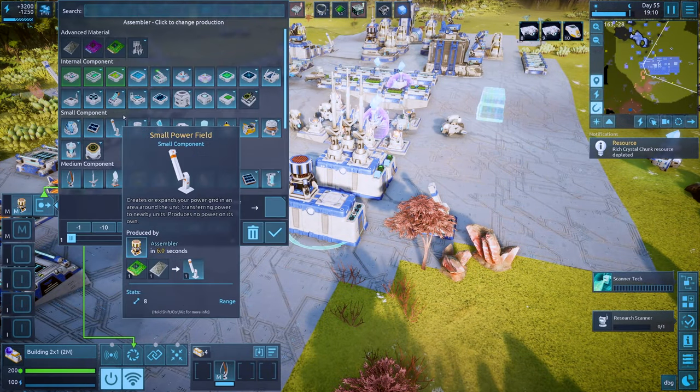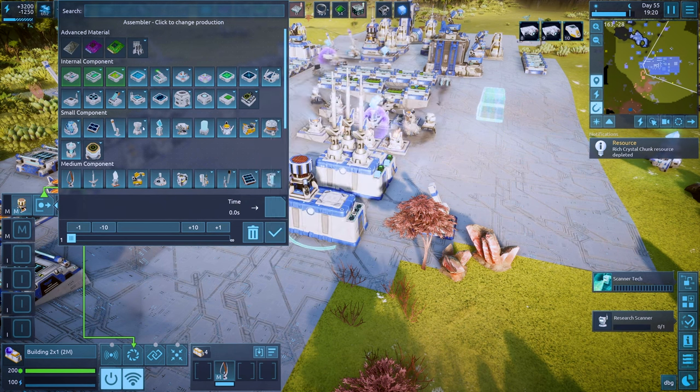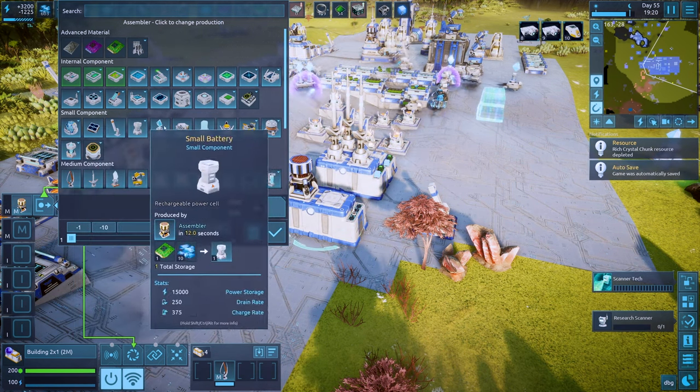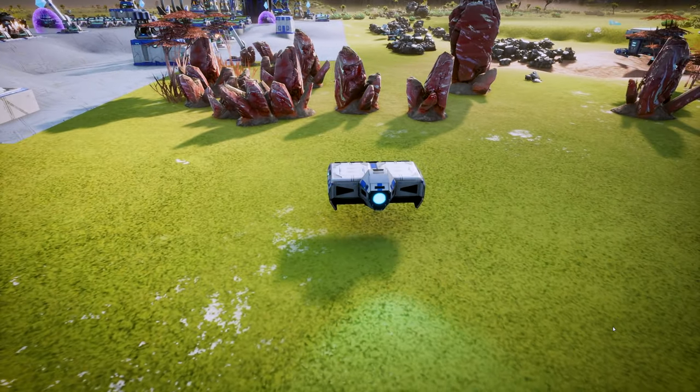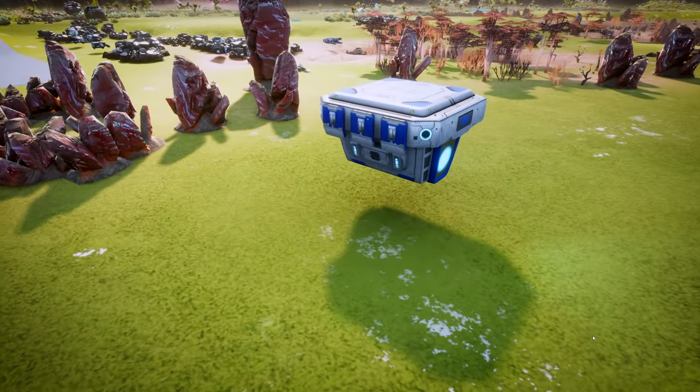There are many other components, like radars, radio emitters, wind turbines, extra storage, and even a landing pad for drones. As you progress, you'll unlock units with more component sockets to tailor them to your needs.